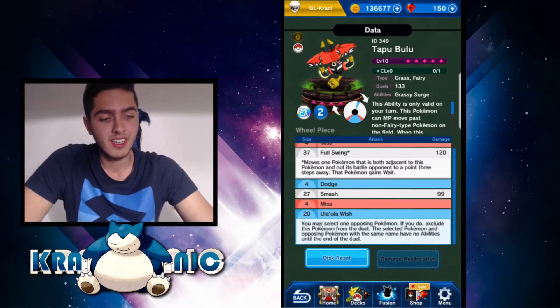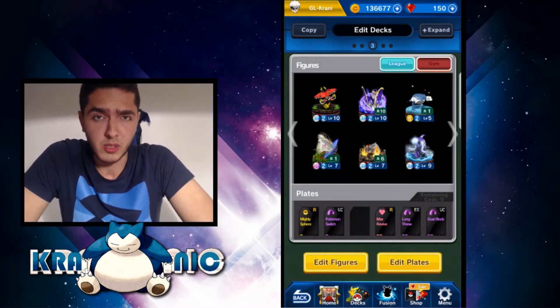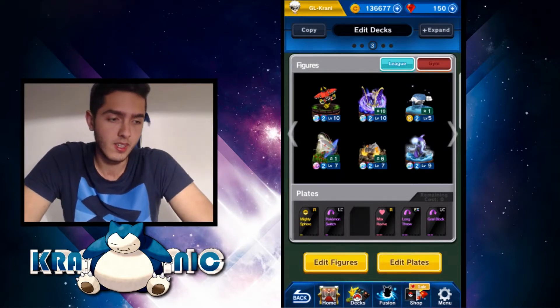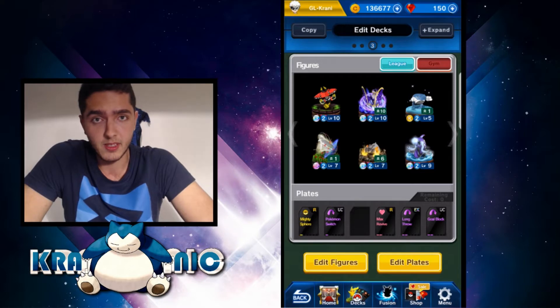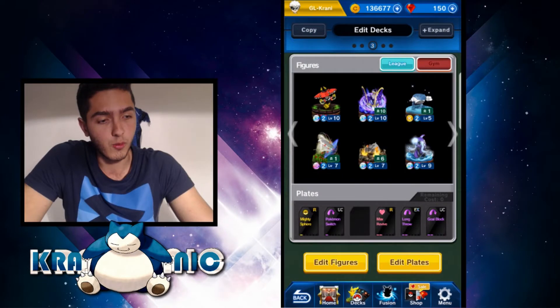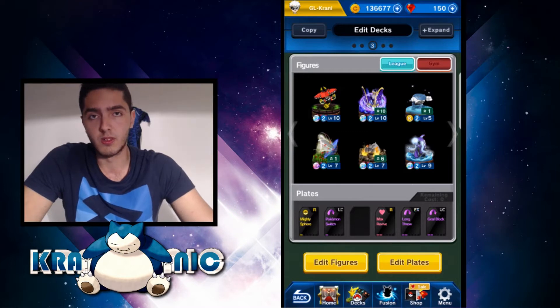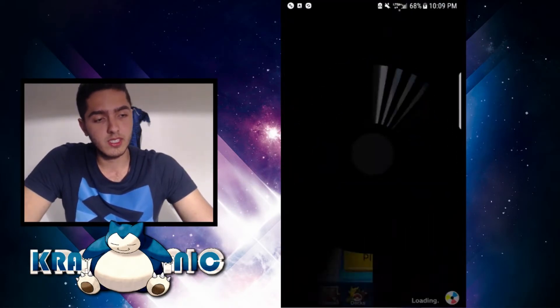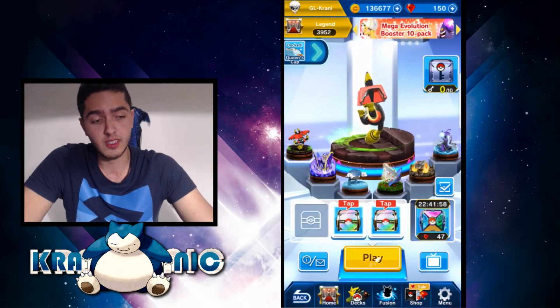Because of the Ula Ula Wish. As I told you on yesterday's video, Swablu decks are now getting on the meta because rush decks have been reduced, so Swablu decks climbed in the ranks. It's basically the same Mighty Sphere deck but with Bulu instead of Vyreva, because I haven't seen rush decks. With the Pokemon Switch I could avoid the rush deck a little if I face one.